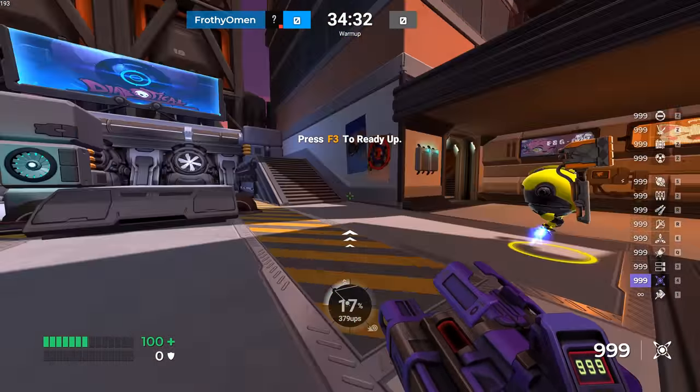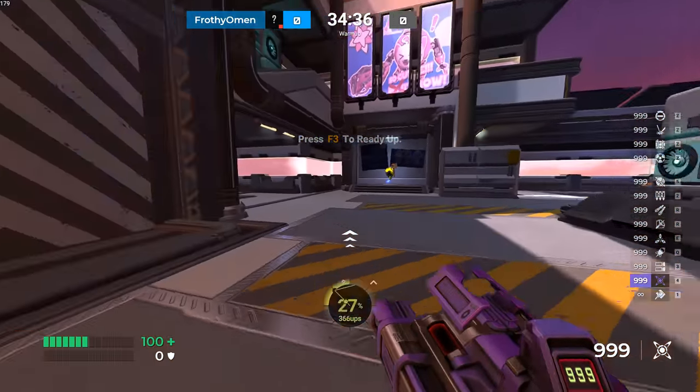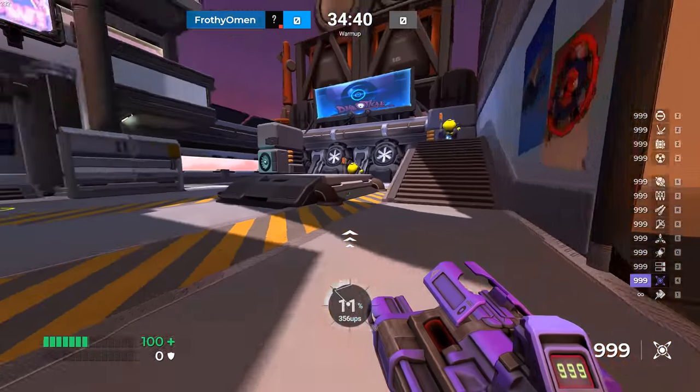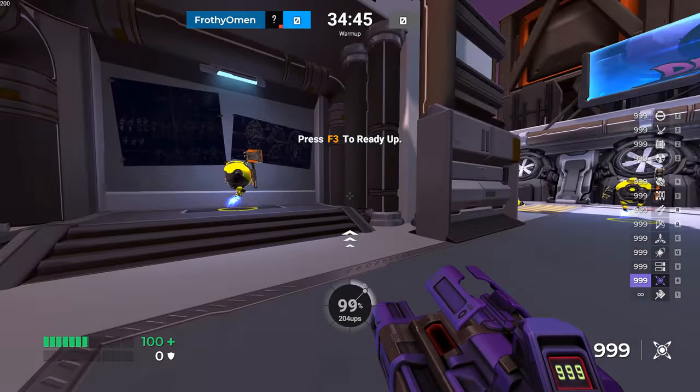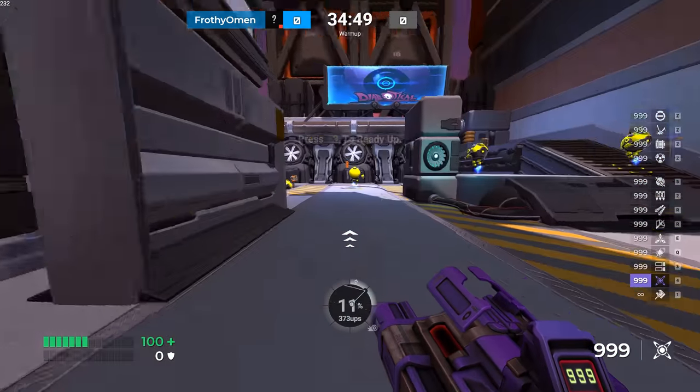Once you learn that and get comfortable getting that UPS well over 400 consistently — doing full circles, half circles, quarter circles, whatever is appropriate for your mouse — all you have to do is simply press the jump button. And you have successfully performed the basics of a circle jump.